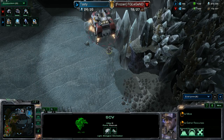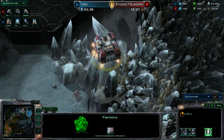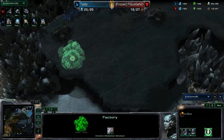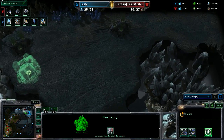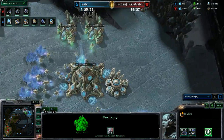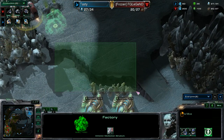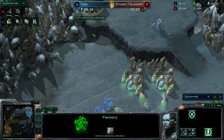Oh yeah, there's an edge. Okay so there's an edge. We're gonna float a barracks — we have a proxy barracks from the Terran. He's gonna float the factory over here to this upper high ground that's above the Protoss base. What in the world is going on with this map? We have a cliff here. We're gonna float a factory up here. The Protoss has no idea.